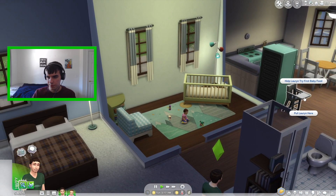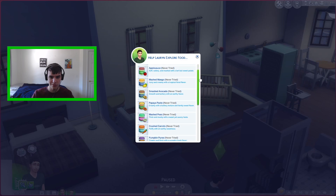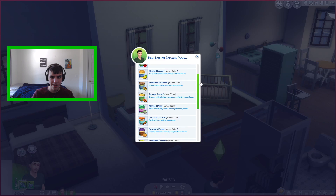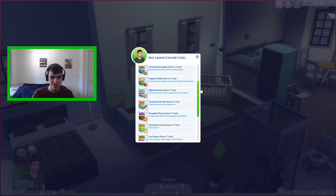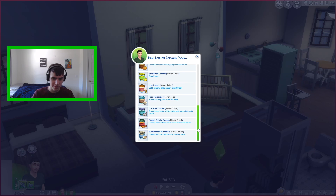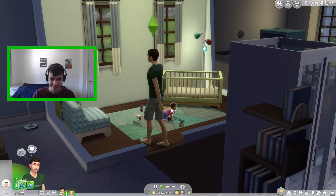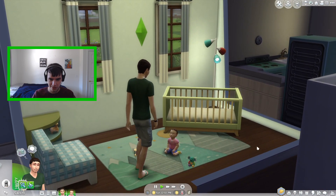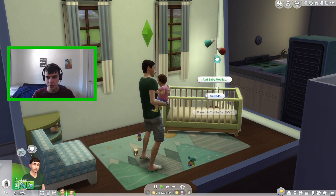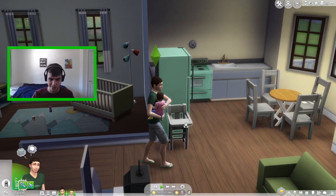Let's try some baby food. We've got yogurt, applesauce, mashed mangoes, smashed avocado, papaya, mashed peas, crushed carrots, pumpkin puree, smashed lemon, ice cream, rice porridge, oatmeal cereal, sweet potato puree, and homemade hummus. I kind of want to try her on ice cream for the first time — oh, that's going to be so cute. I might also add a mobile; they have two — birds and space — and they all play music.